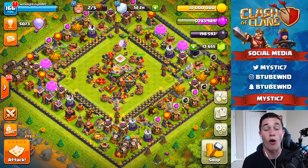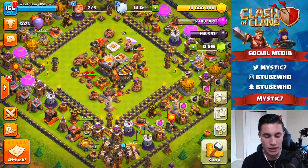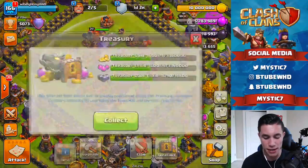We also have all level 10 maxed out wizard towers — those did finish, so they're 100% done. We've got our last two mortars going, and then we're going to get one more air defense going right now. We're going to have one air defense that's going to be an 8.8 million upgrade.